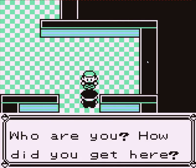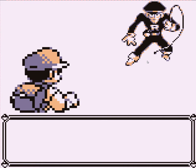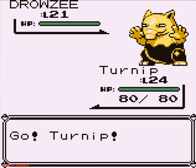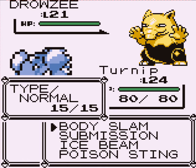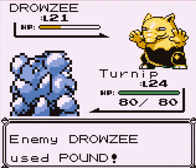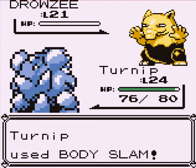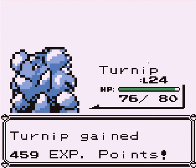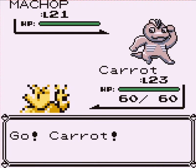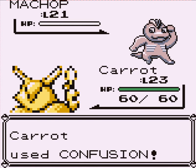I fight everybody. A guard asks: 'Who are you? How did you get here?' Through the stairs, right behind you through the poster — you know, the one you have upstairs. Drowsy! Get him, Turnip! I'm supposed to use Carrot here, but okay. By the Rosie — a perfect target for Carrot. Confusion! And Machop is gone.